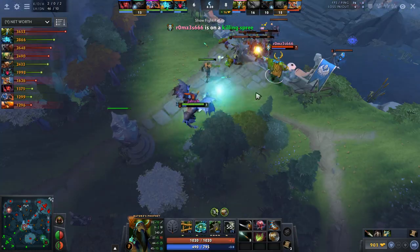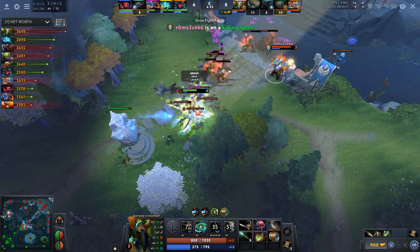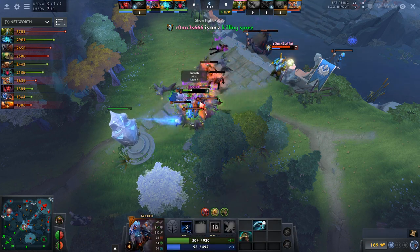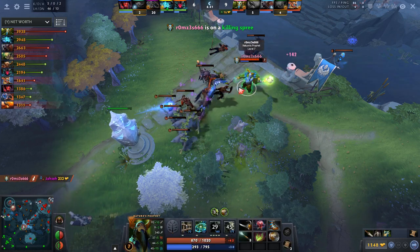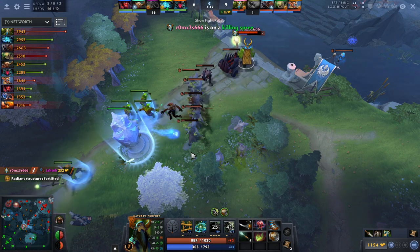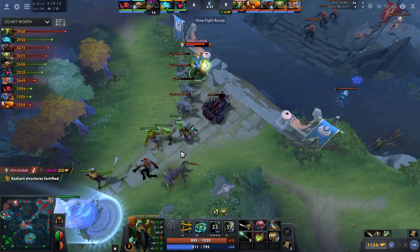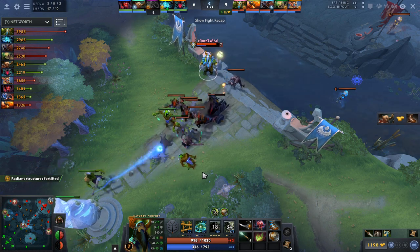He's level 7 now, so now you can do this: he Sprouts the hero, clicks Nature's Call directly on top of him, and this surrounds the enemy with treants. He can't get out, and that is an easy kill. It's tricky to land the exact right positioning — if you don't click in the right location you're not actually going to surround the enemy — so definitely something to practice a couple of times in demo mode until you get it right.